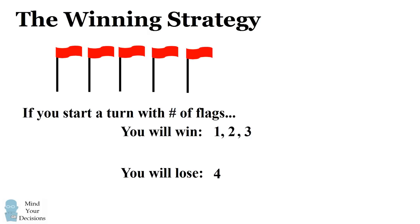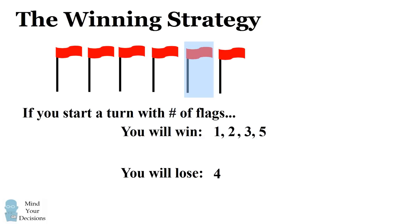What would happen if there are five flags? In this case you could pick up one flag and leave four flags for your opponent. Now your opponent is necessarily going to lose, which means you are necessarily going to win. Similarly, if there are six or seven flags you could pick those up and leave four flags for your opponent, which means your opponent is going to lose. So six or seven flags is also a winning number of flags.